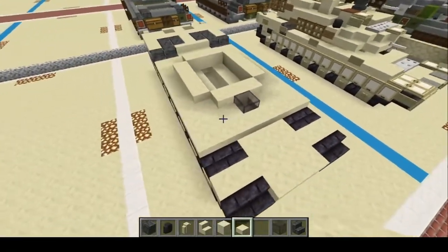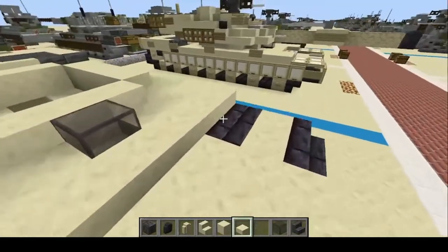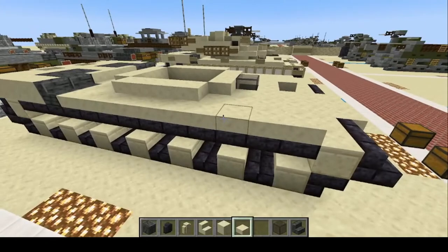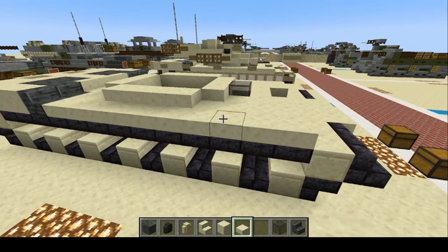We're going to add one more to each track side, bring it out looking like this. Essentially, that is the whole hull complete and now we can put on the turret.